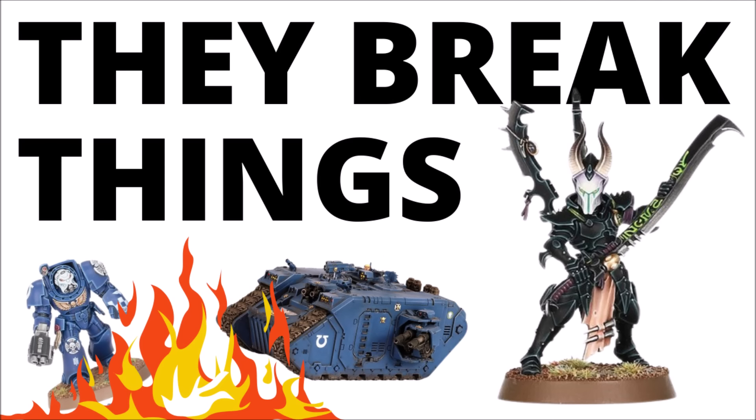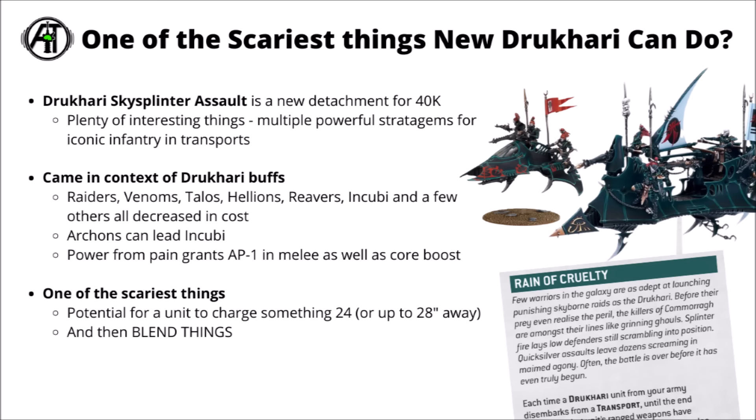Games Workshop seriously decided to give some Drukhari melee infantry some teeth again. This one comes from the new Drukhari detachment, the Skysplinter Assault Formation. It's kind of fun that it gives them a new and interesting detachment to play with, one that actually has some pretty meaningful rules. It's a detachment with lots of powerful stratagems for their iconic infantry in transports. It came in the context of a Drukhari codex boost with cheaper things like Raiders, Venoms, and Incubi, plus the option for the Archon to lead Incubi, and Pain Tokens gaining you an extra AP-1. All of that coming together in a really quite cheap and deadly assault unit that can move very fast and sweep most targets in the game.